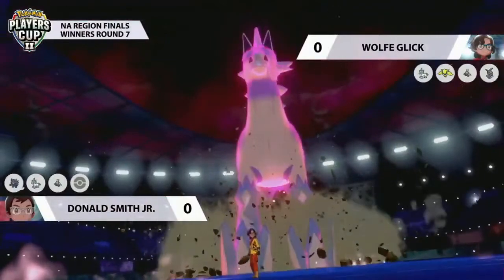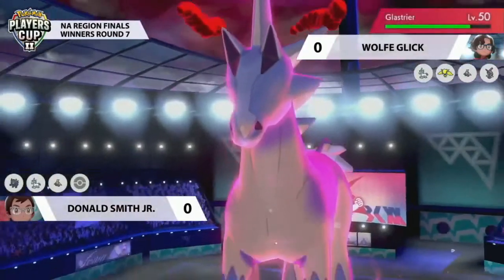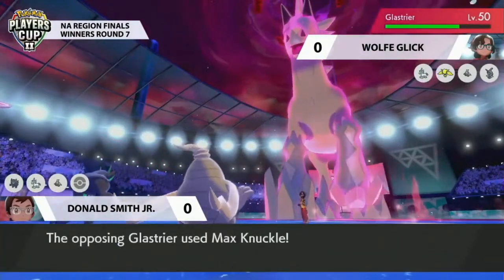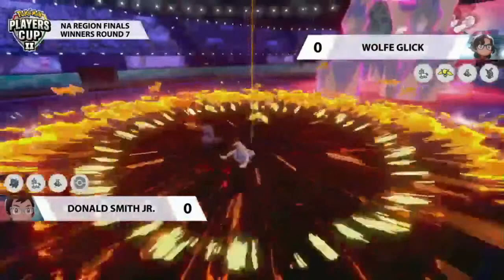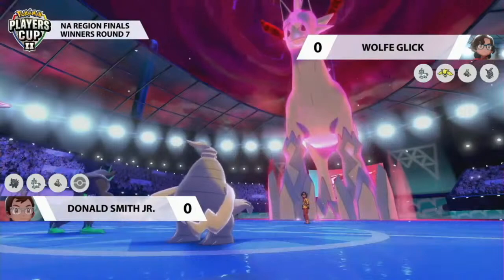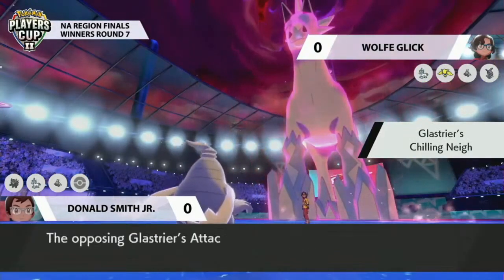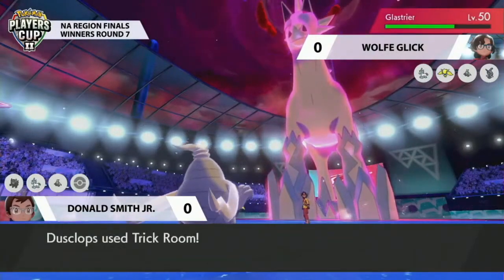Keeping Dynamax for late game can be so critical — you still have access toward the end of a game to get that extra HP and those extra KOs that you sometimes really need. Grimmsnarl goes for Sucker Punch; Glastrier easily takes that and follows up with Max Knuckle targeting down into Grimmsnarl, picking up the KO. A really nice play by Wolf — getting the attack boost from Max Knuckle while Chilling Neigh activates as well. Regieleki has joined the field relatively safely, able to apply pressure as long as Trick Room doesn't come from Dusclops.